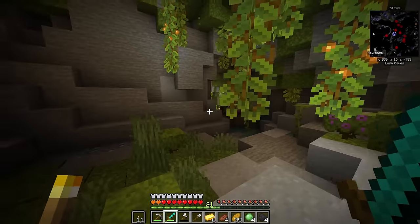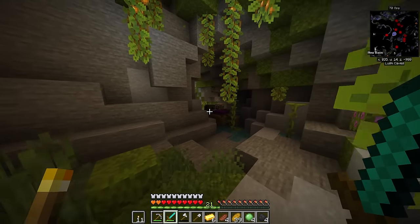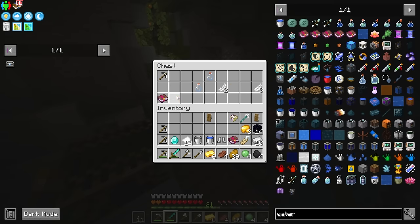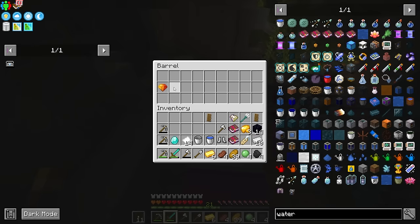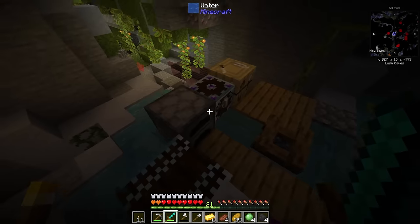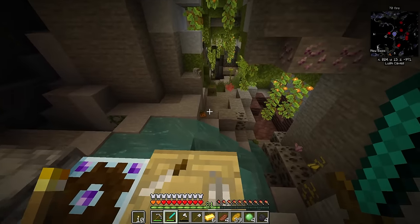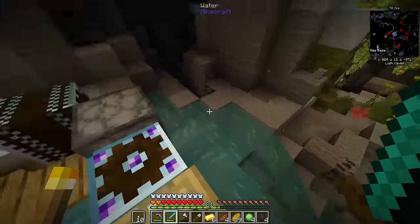That was one — I didn't even check it. It didn't explode — maybe because there was water nearby. There was water right next to it — that was a save! That water clutched that. That prevented that whole chest from exploding. Oh, that was so good.